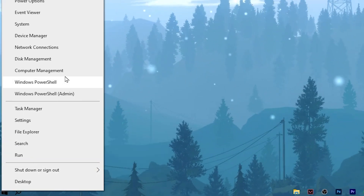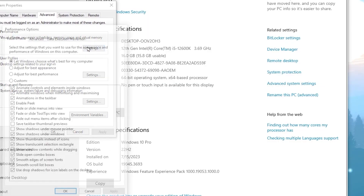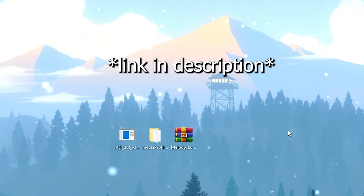Right-click on the Windows Start icon and open System Settings. Go to Advanced System Settings, open Performance Settings, and select 'Adjust for best performance.' All the visual effect boxes will be automatically unchecked. After that, find 'Show thumbnails instead of icons' and check that box. Then hit Apply and click OK.